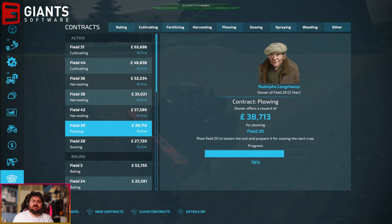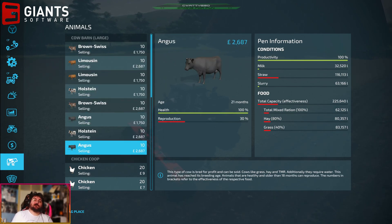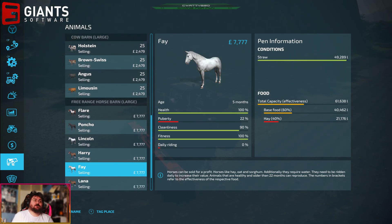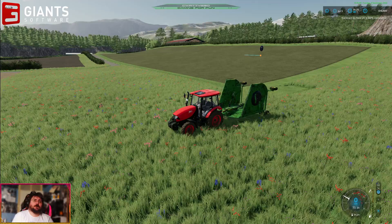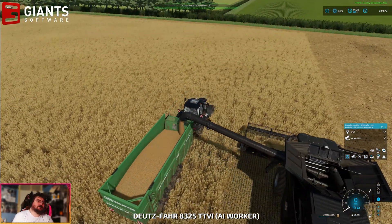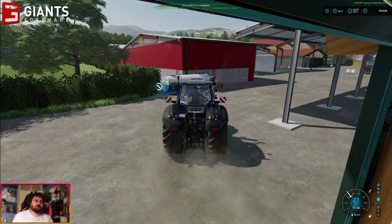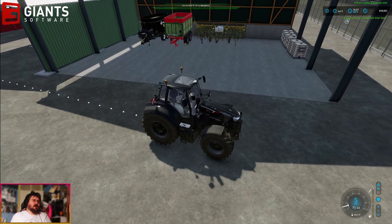There are no fertilizing contracts available. We're going to need some food fairly soon for our cows, chickens, and horses. I'll go get the mixing wagon and mix some TMR. This is the first time I'll have mixed TMR since I've done a little edit and tweak to the storage.